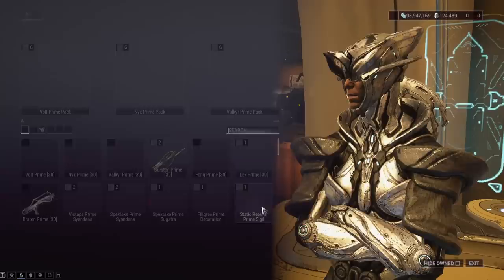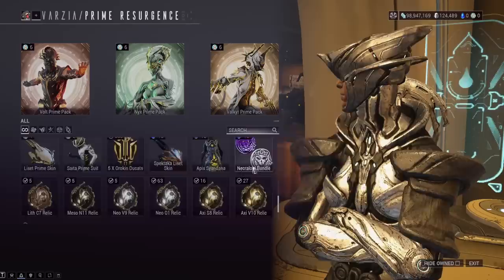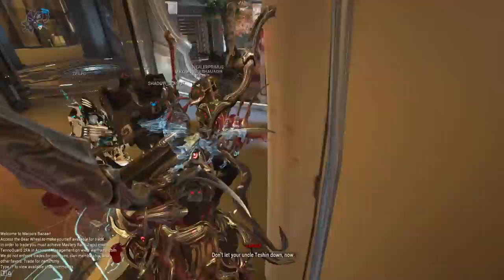As far as Aya and what Aya is — fastest explanation ever: there's an event called Prime Resurgence. Regal Aya costs real money; normal Aya you can farm in-game, but it's only farmable during the event. You trade in Aya to pick the relic you want from the unvaulting set. There will be more relics available than just the current ones. The event was confirmed by DE Danielle to arrive before the end of the year.